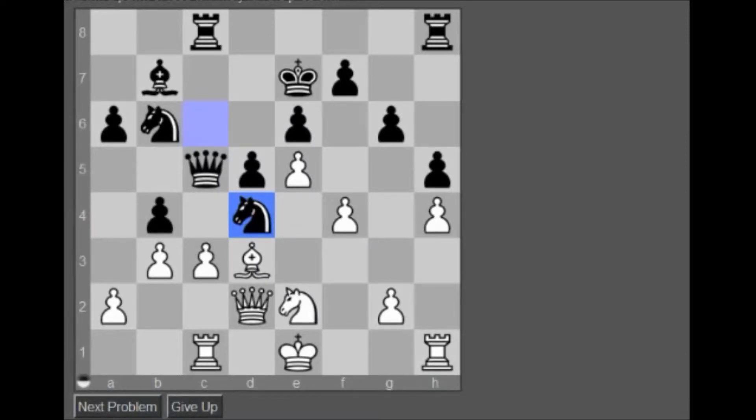So it leads us to C takes D4, attacking the Queen. Queen goes somewhere — where can it go? Queen to a5, okay. Then what? That doesn't make sense. Is that the first move? And then after Queen to a5, do I have a better move?